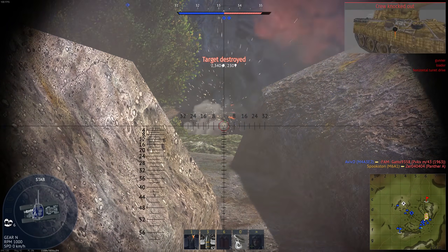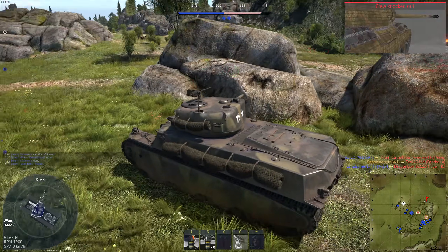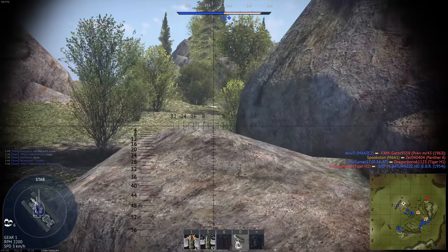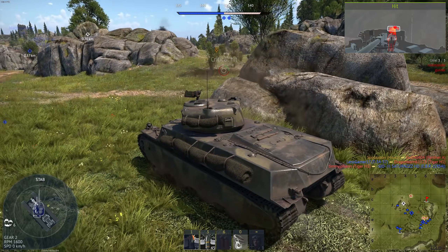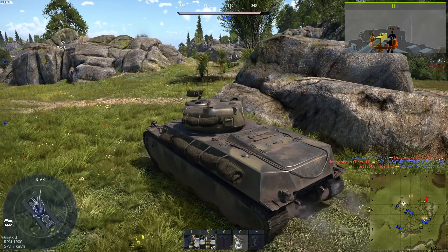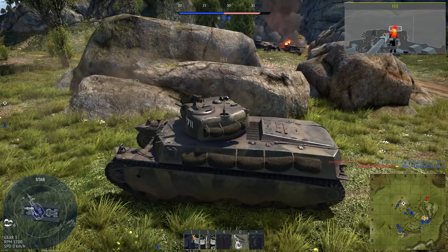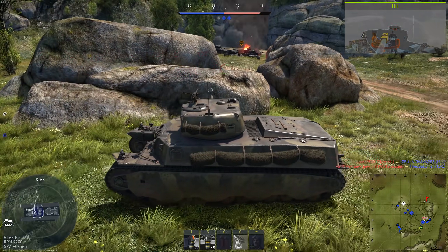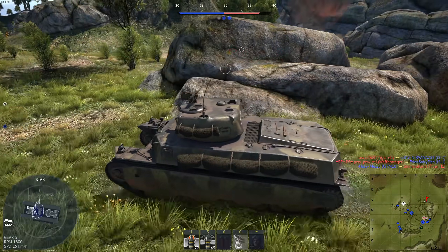U.S. leaders anticipated having trouble crossing heavily fortified areas like the Siegfried Line, so they began to look for solutions. Purpose-built answers like the T-28 Super Heavy and T-29 Heavy seemed too far off to make a difference, so it was believed that M6s could be modified for the task. In addition to a T-29-like turret, they also received the 105mm T5E1 gun. They would also have their armor increased to 7.5 inches, giving it a combat weight of 77 U.S. tons, or 69.9 metric tons.